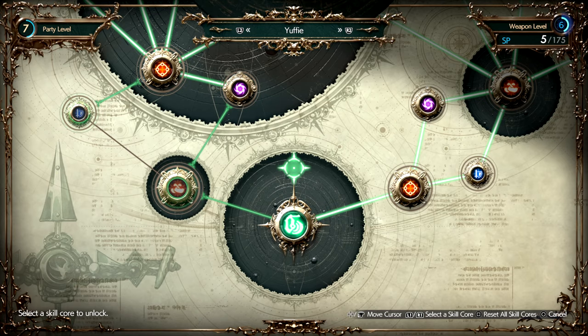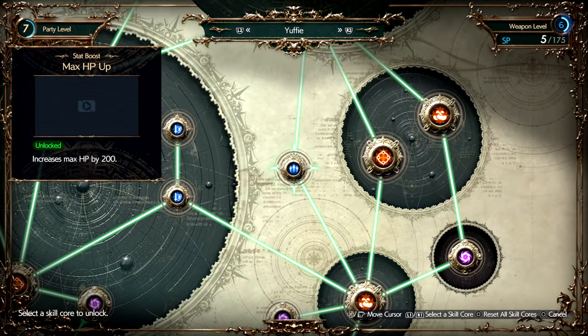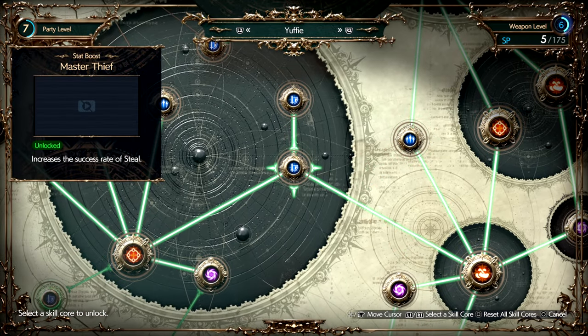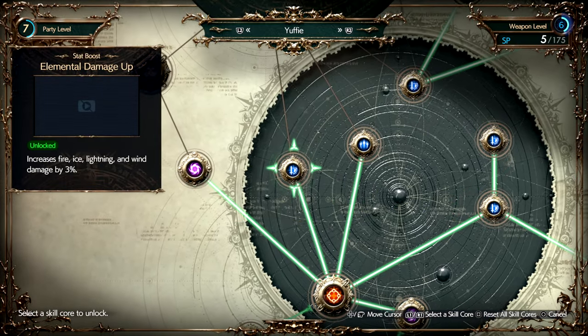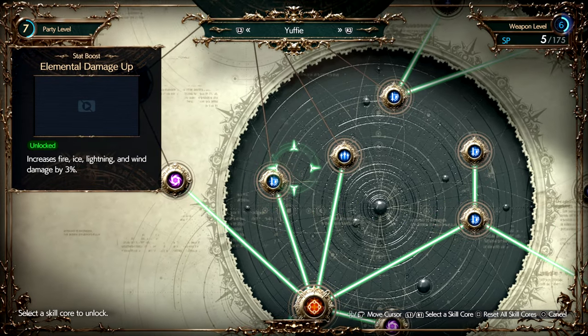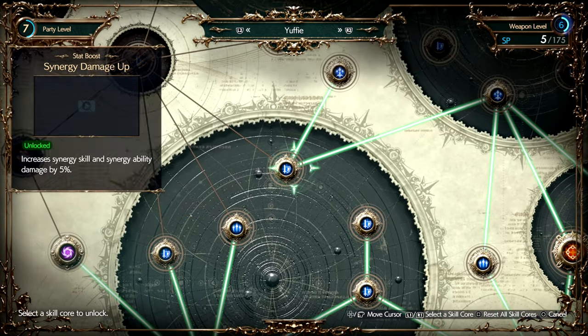For Yuffie's folios, the best ones to get are Master Thief and Fateful Thief along with Luck Up. These three work well with weapon upgrades from her 4-point Shuriken weapon that applies Bravery to Yuffie after successfully stealing. Opening ATB, Precision Defense ATB, and Elemental Damage Up are also basic folios that Yuffie needs.